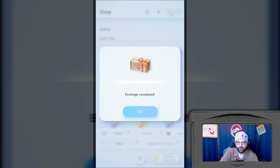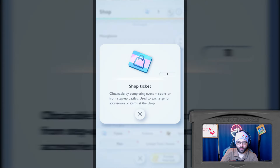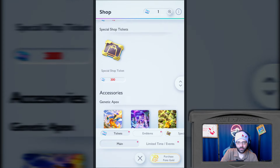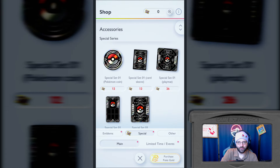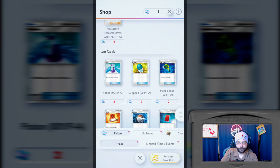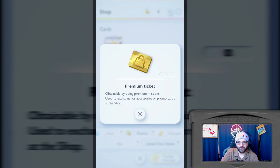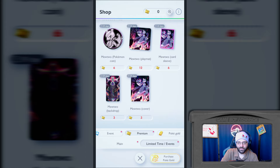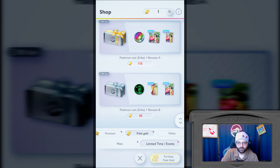Okay, daily gifts - so like Pokemon Go. Exchange completed. So these require whatever this is - shop ticket, obtainable by completing missions, event missions, or from step-up battles. So you just earn those for free. You also have emblems special, so you get different playmats and all that. Limited time and event. These are the covers - two of them - and then there is a backdrop which I assume is for the app itself. Premium - this is where we get into spending money. Obtainable by doing premium missions.